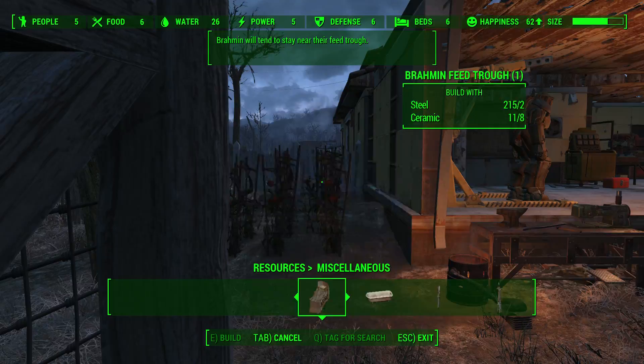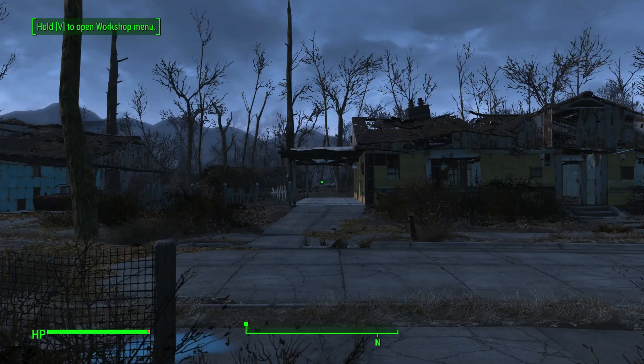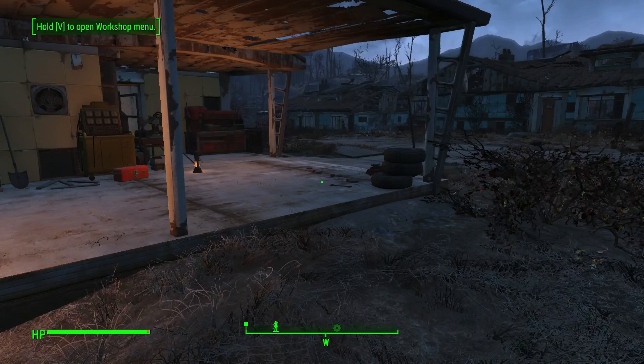The scavenging station is a nice helpful addition, giving you extra scavenging production. Last but not least, the fast travel target — you can only have one per location, and basically anytime you fast travel, you'll end up standing right on that welcome mat. You can place it however you want — I like standing right in front of my house so if I want to craft, I can go straight over. It's a nice quality of life feature to pick exactly where you're going to land when fast traveling.